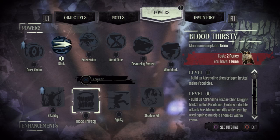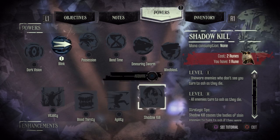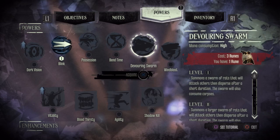Agility makes you go faster with less falling damage, like a lot of RPGs. Bloodthirsty builds up adrenaline that triggers brutal melee fatalities. Shadow Kill makes unaware enemies who don't see you turn to ash as they die — that's pretty awesome.